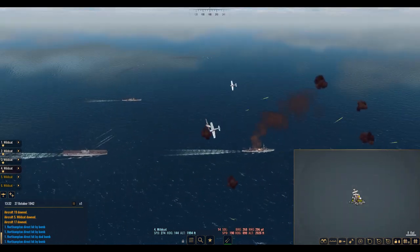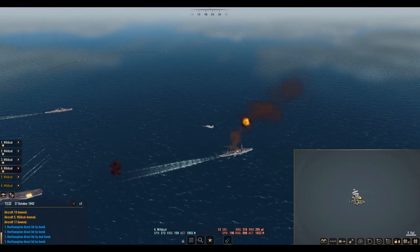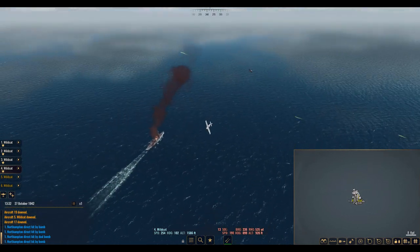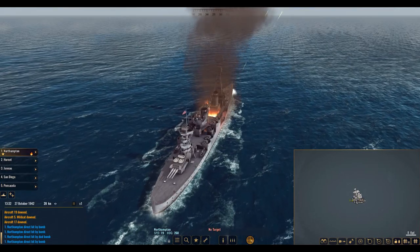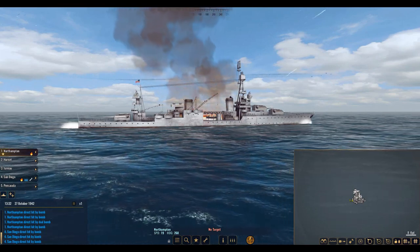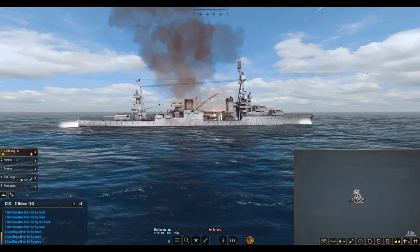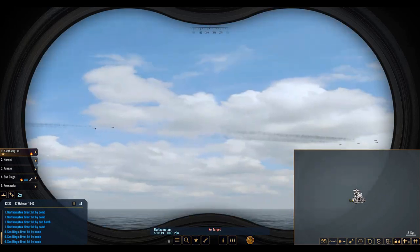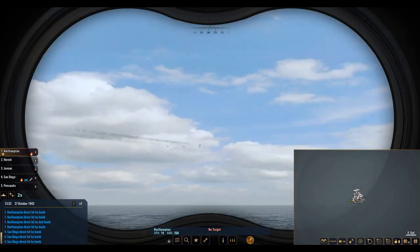Our Wildcats are still chasing some enemy planes, no doubt trying to score some hits. It looks like they started attacking that frontal ship there. I want to make sure to switch targets because we're not going to be as effective if we don't have these targets marked. I want to make sure those are actual enemy targets — yes, they are being chased by our boys.